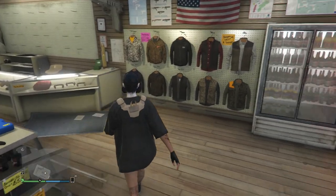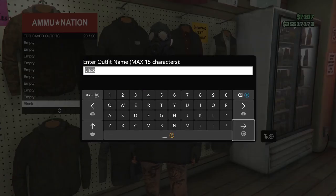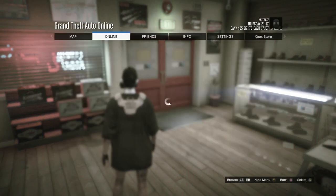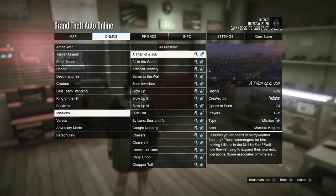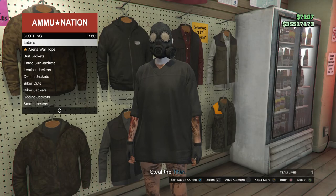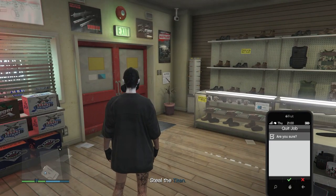After you get to the gun store you're just going to want to walk over here to the clothing section which is on the right side inside the gun store, head over to your tops, and you're just going to want to save this outfit on slot 1 or slot 20, whichever you saved it on before. After you save the outfit you're now just going to want to start up a job called Titan of a Job — hit pause, scroll to online, hit jobs, play job, Rockstar created, scroll down to missions, look for the job called Titan of a Job, and start it up. Once you fully load into the Titan of a Job mission go ahead and walk back inside the gun store and save this outfit again on slot 1 or slot 20, whichever you saved it on before. After you save your outfit you can back out of the tops and just pull up your phone and leave the job from your phone.